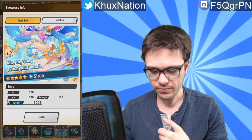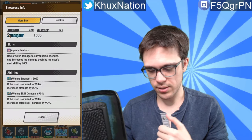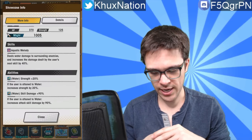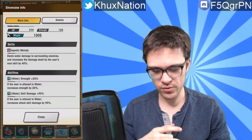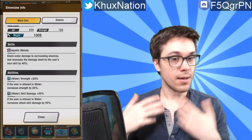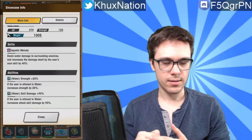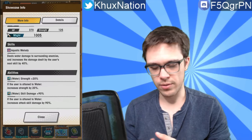Then we go into the five-star dragon we receive for this banner — a five-star water dragon called Siren. Her activated ability, Aquatic Melody, deals water damage to surrounding enemies and increases the damage dealt by the user's next skill by 40%. That's pretty good overall no matter who you're playing.